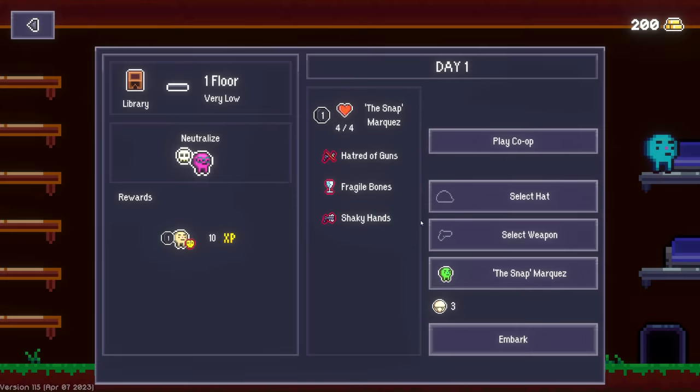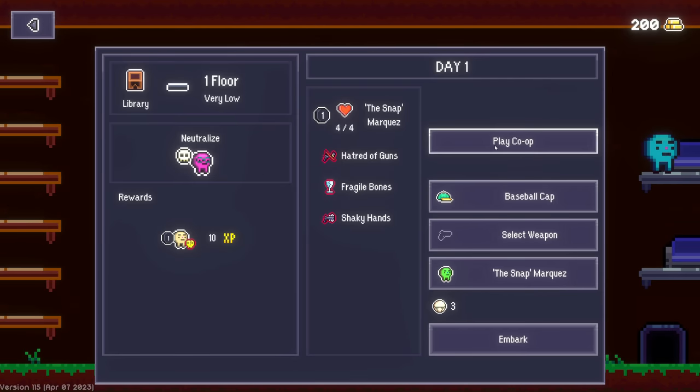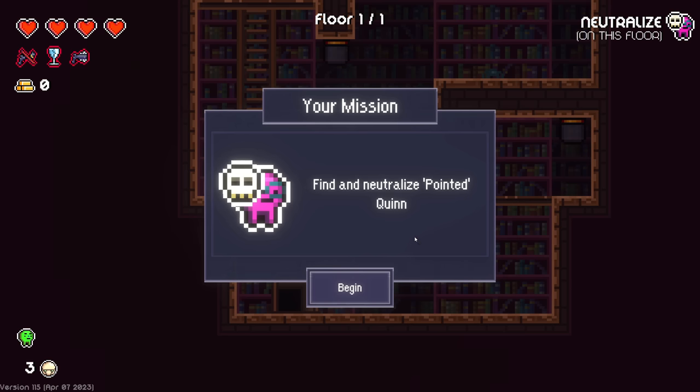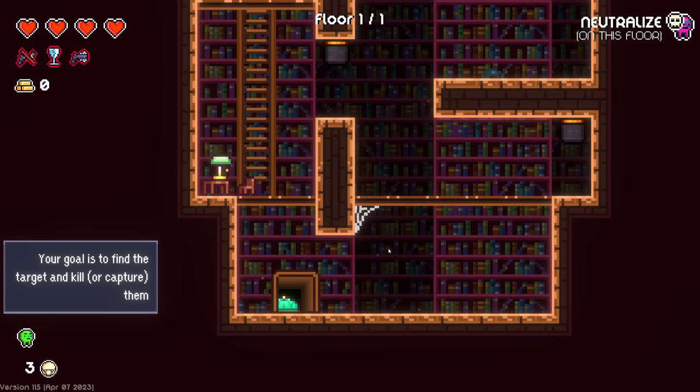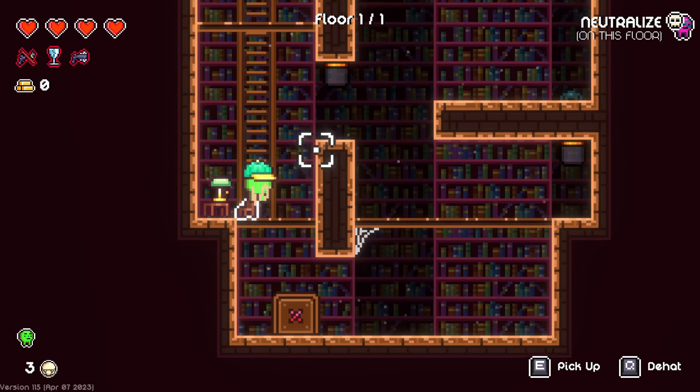This guy: destroys guns after shooting once, gets hurt from things that would normally stun you, has trouble - oh, this guy fucking sucks. These are all negatives - he just does bad at everything. Steals all gold from mission loot, shooting guns uses up one additional ammo. So basically, I'll take this guy and we don't have to use a gun. Let's do it. Chase you from the sun - doesn't get much better than that. We have this gun, we're not using that though. We'll just embark. Find and neutralize - Point at Quinn. Your goal is to find and capture him.